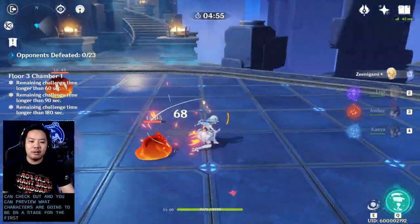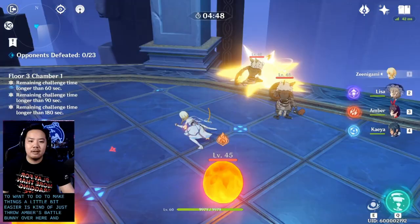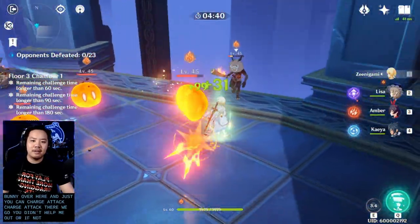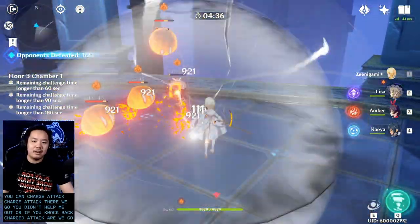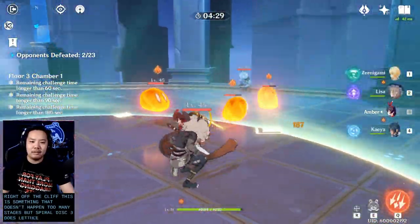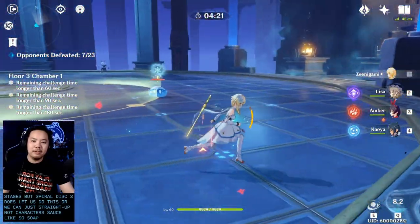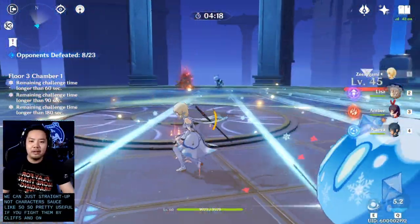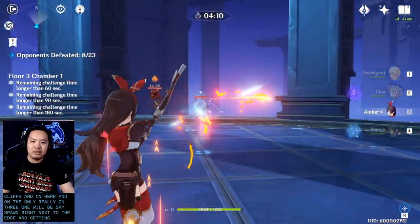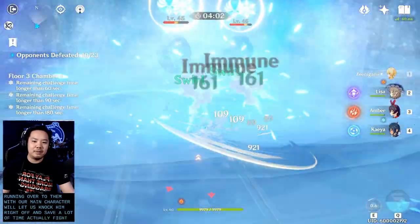For Chamber 1, one of the first things to do is drop Amber's Baron Bunny near the edge and use charge attacks to knock enemies right off the cliff. This is something specific to Floor 3 Chamber 1 — enemies spawn right next to the edge, and getting a charged headshot or running over with your main character will knock them off and save a lot of time, especially if you have a weaker team.